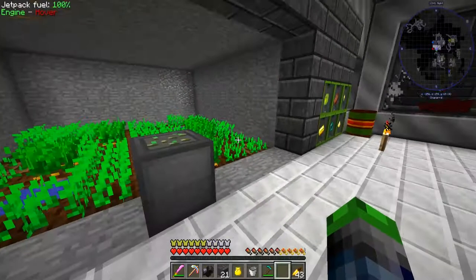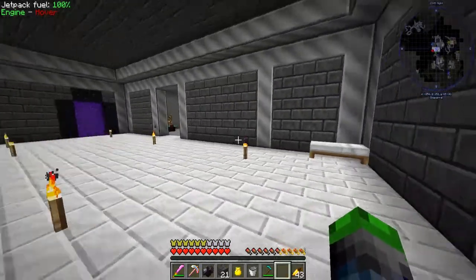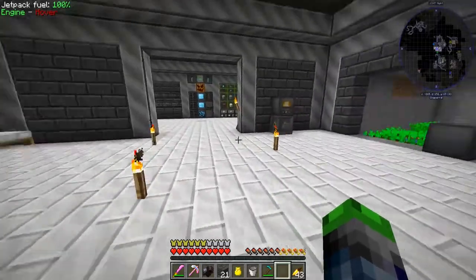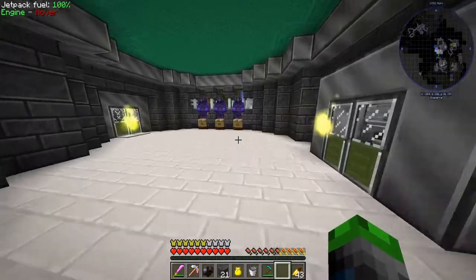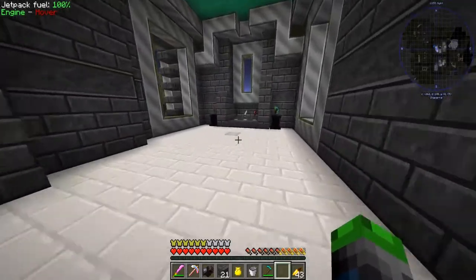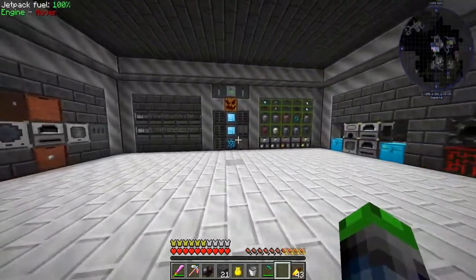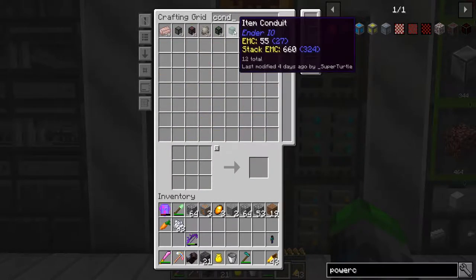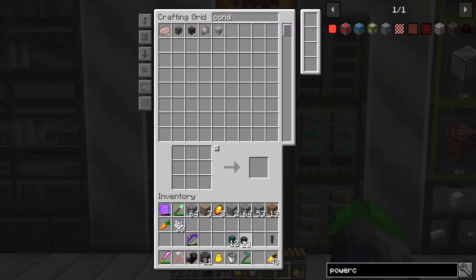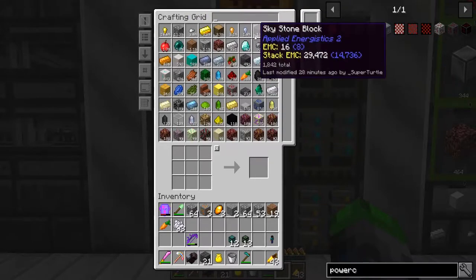We need to figure out where we want this output to go. I think we should pump it straight up into our base. Let's grab a drawer — one that looks freaking fantastic. We're going to need some item conduit, probably some power conduit, and that should be all we need for that. Let's see about a drawer.